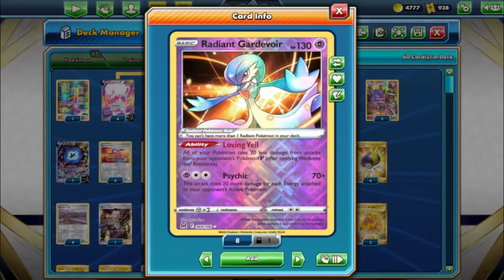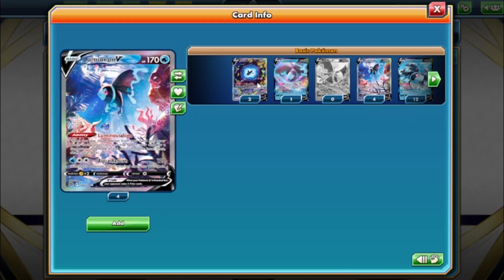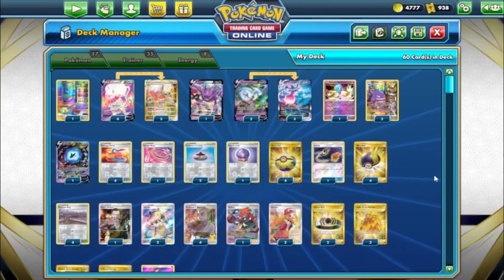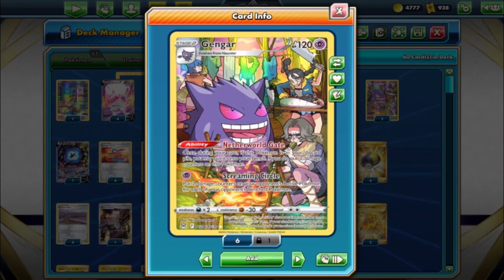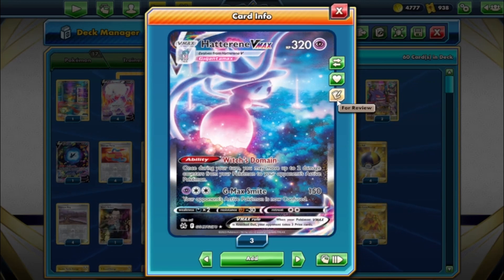The rest of the Pokemon: Dunsparce for no weakness, Crobat — when you play it draw six. Radiant Gardevoir — V's take 20 less. New Lumineon V — when you play this card search for a supporter, always good. Then Gengar: once on your turn if this was in your discard pile, put it on your bench with three damage counters, and its attack puts two damage counters on your opponent's active for each of their bench Pokemon — up to ten damage counters. Gengar combos really well with Hatterene.